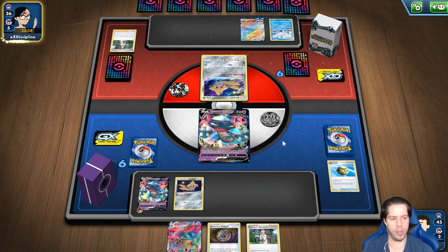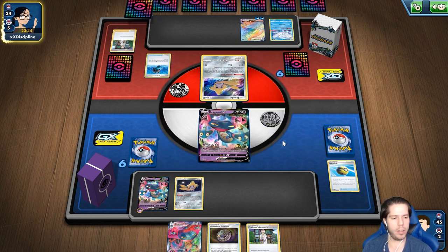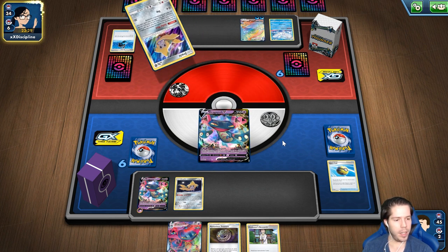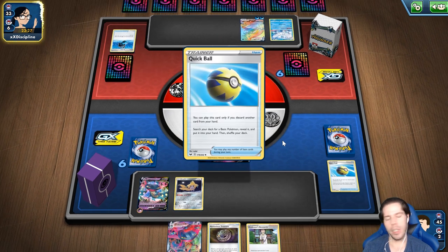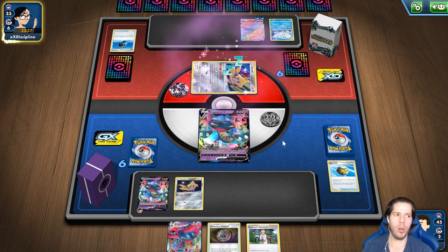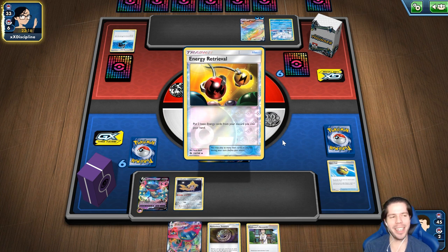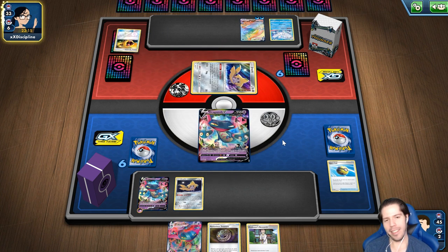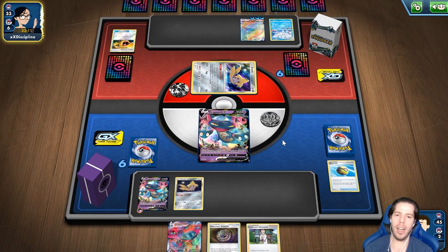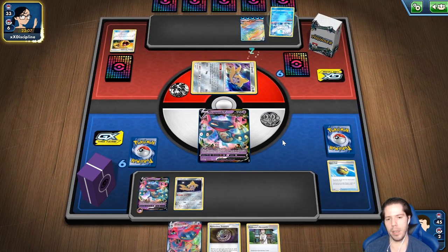Creo que Dragapult sí se va a dejar de jugar definitivamente — creo que va a dejar de ser muy bueno para el próximo meta. ¿Crees que deba llevar Weakness Card de Eternatus? Honestamente, no. Yo creo que hasta ahora no va a haber algo de tipo puño que lo limite. Falinks no es un buen deck — para los que habrán visto mi video sabrán que no lo creo. Y Excadrill se queda corto con el daño. Entonces, hasta que no salga el Colossal Vmax en la siguiente expansión, va a estar bastante limitado.